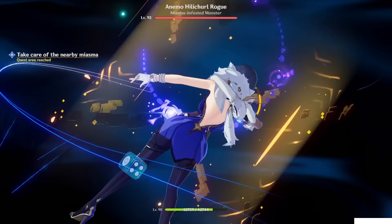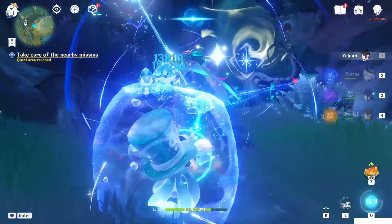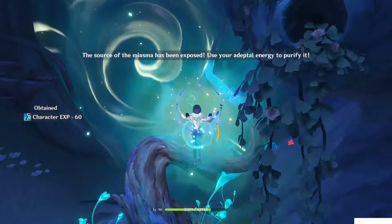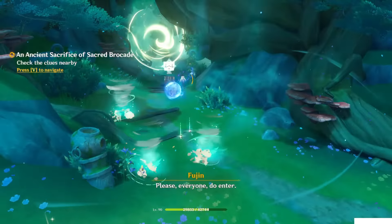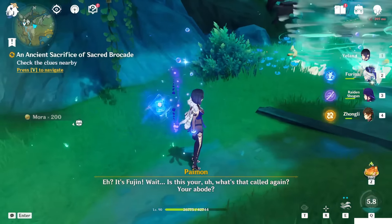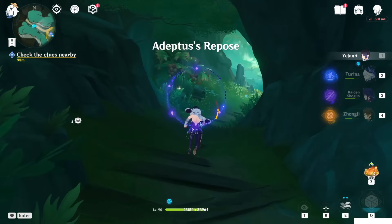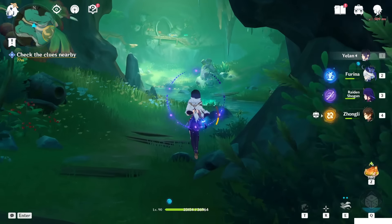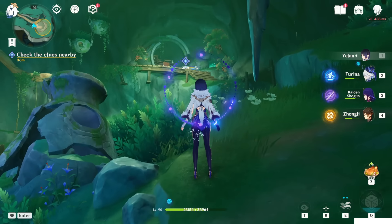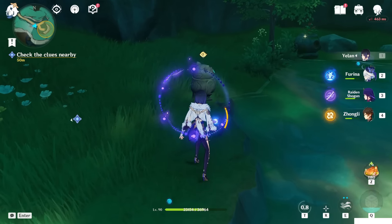And in the end, this is the last one. Kill, kill, and boom. So we will open this barrier and finally we can go inside. A chest will spawn but we keep it for the chest guide. Just go inside. Adeptus repose.